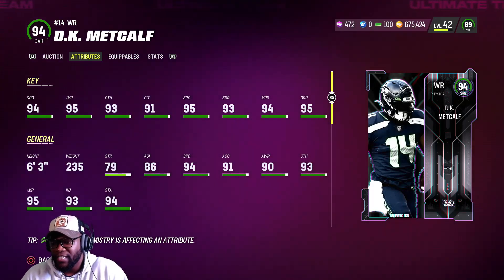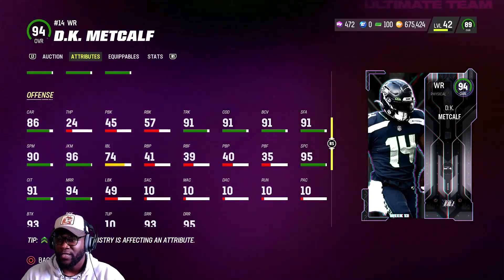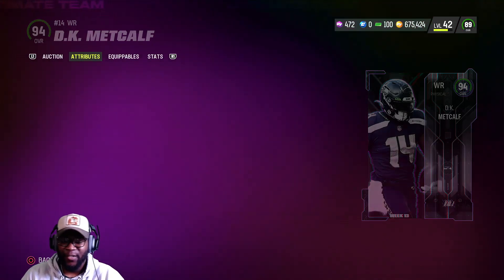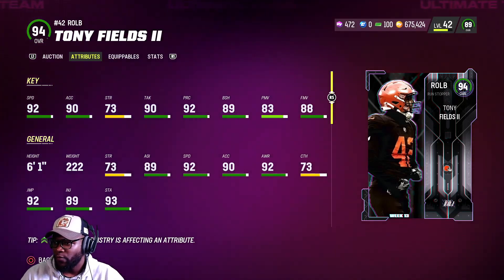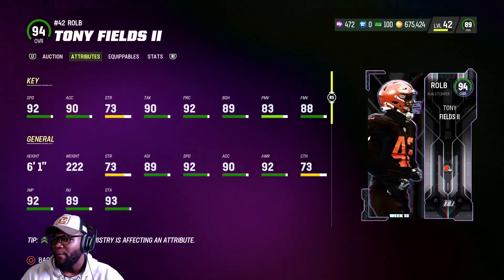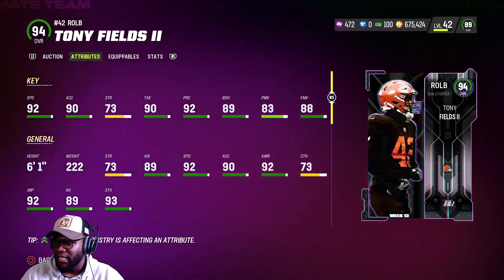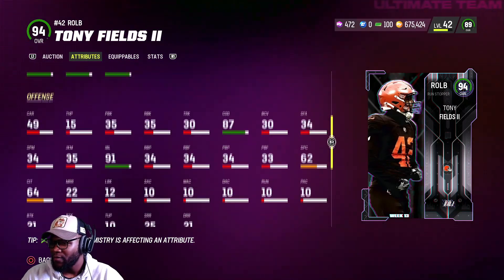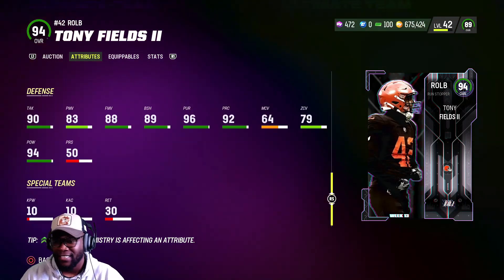Donovan Peoples-Jones is a physical wide receiver — 94 speed, 6'3", 91 stiff arm, 95 spec catch, 91 elusiveness, 91 trucking, 96 juke, 91 throw power equivalent. Really really good. Then looking at the pass rush side — 88 finesse move, 83 power move, 89 block shed. Looks like a finesse-move pass rush type. His block shed is only 89 and power move only 83 — if he's a run stopper, shouldn't that be higher? 73 catching, 87 COD, 91 impact blocking, 79 zone, 94 hit power. This guy does not look like a very good card.